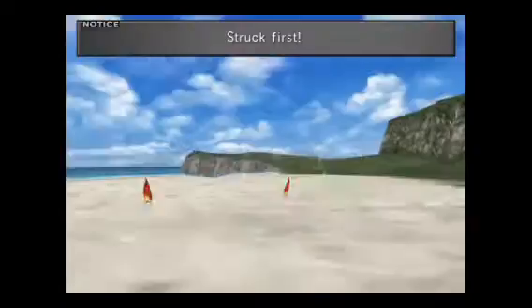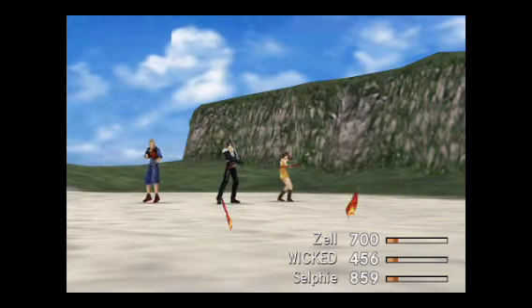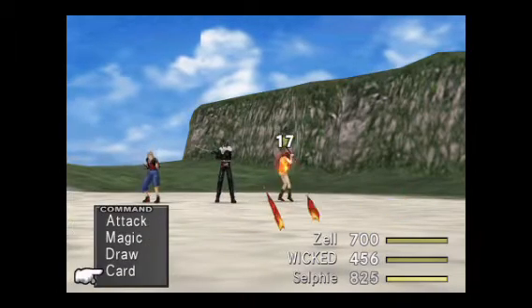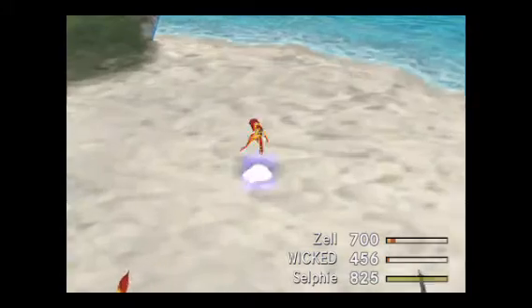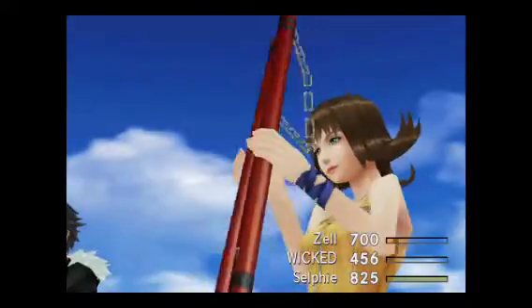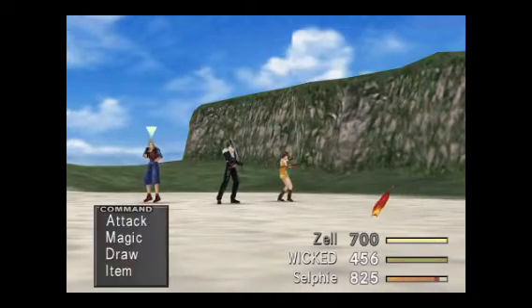You also have to watch how much damage Zell is doing, because if Zell hits for 111 or 115, you do have a chance of that fish dying from a second Squall attack. I don't recommend — and I say this because I've experienced it — ever double attacking with Zell or Squall.